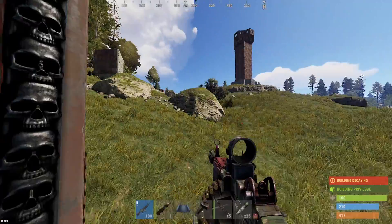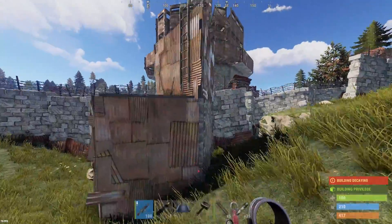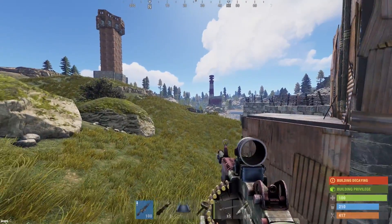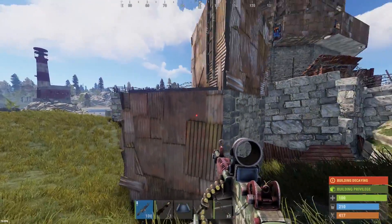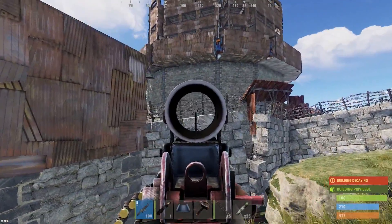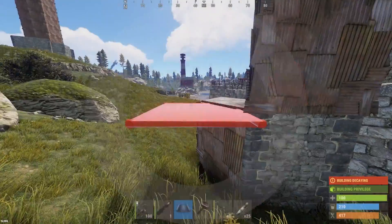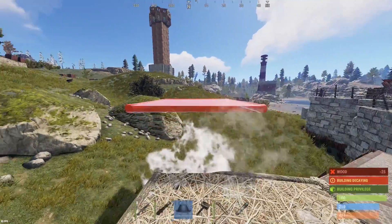I think we've finally found a base worthy of using a ton of C4 on. I've previously already taken out one of their external TCs, which gave me some really decent building privilege. I set an auto turret up to guard where I plan on going in, which is on the neck of this thing on this stone, and then we'll drill down once we find a path. Hopefully we find a path — somebody's taking heli over there.